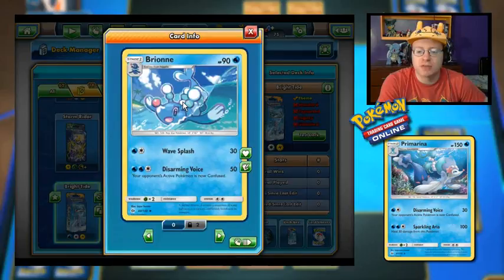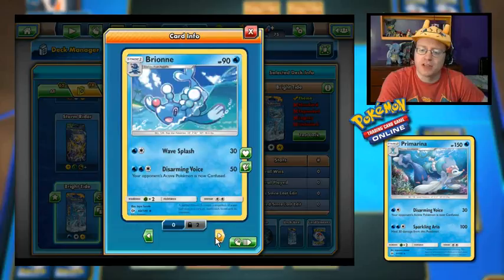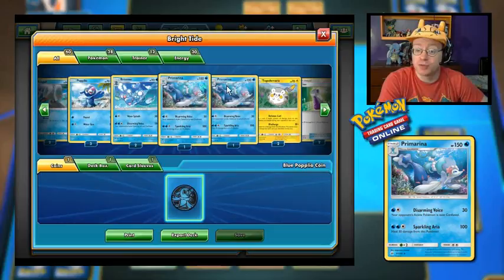Wingull is here. We've got Popplio, of course, and Brionne. Disarming Voice does 50 and causes confusion — not bad. Brionne's Disarming Voice actually does more than Primarina's, which is interesting. Both cause confusion though. And Sparkling Aria can heal Primarina by 30. What do you got, Togedemaru? Defense Curl and Discharge — discard all Lightning Energy, 30 damage for each card you discard.